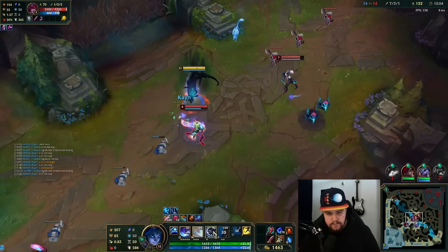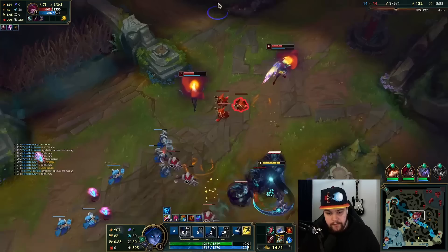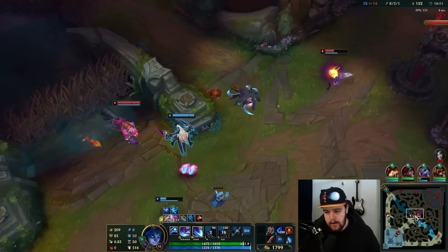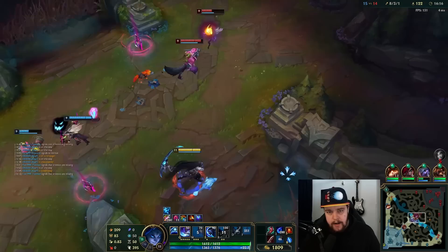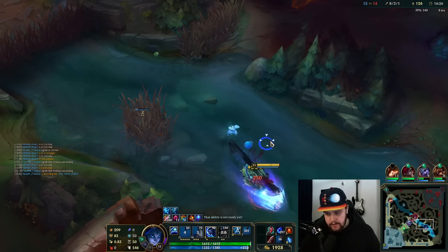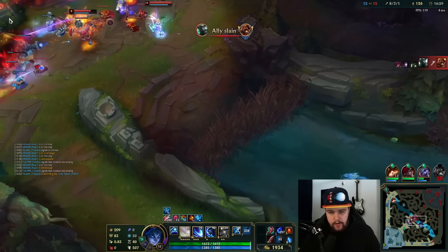There's a Xayah — we walk in from behind. Be careful here for a second. We Flash, Prowler's Claw to close the entire distance because there's nowhere she can do anything — she can't escape that one. I just needed to make sure I didn't get Xayah snared into all the pullback feathers, because that could have insta-killed me. I don't want to disrespect the pullback she has on those feathers — that could absolutely one-shot me.